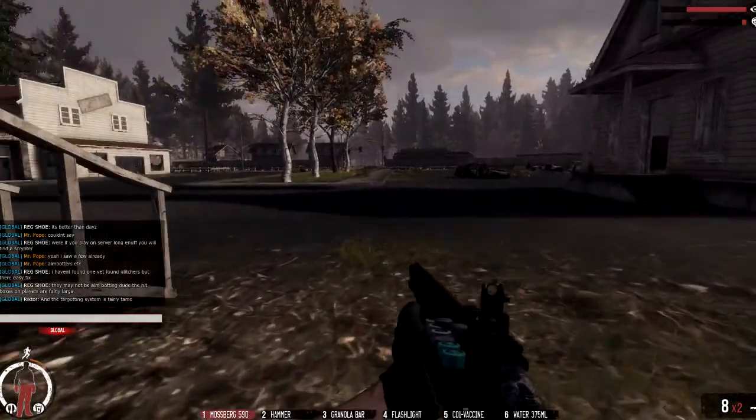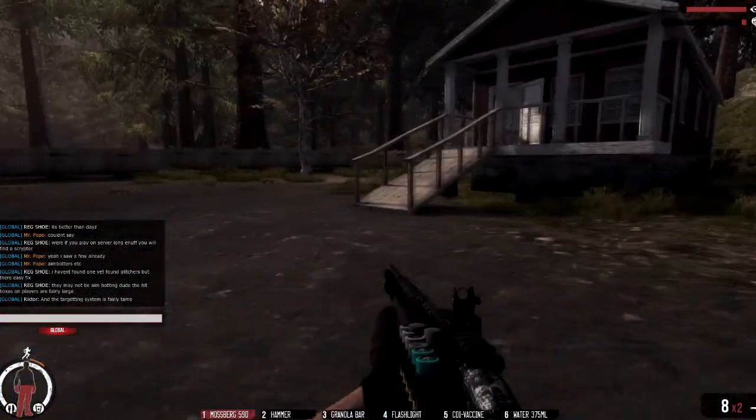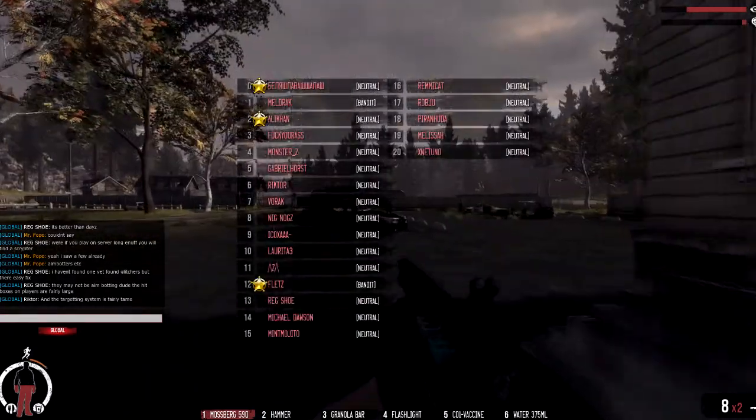Hi, DeathRate here. Welcome to another War Z gameplay. One of the other main firearms that you will find is a Mossberg, which is a 12 gauge shotgun with about 8 rounds.